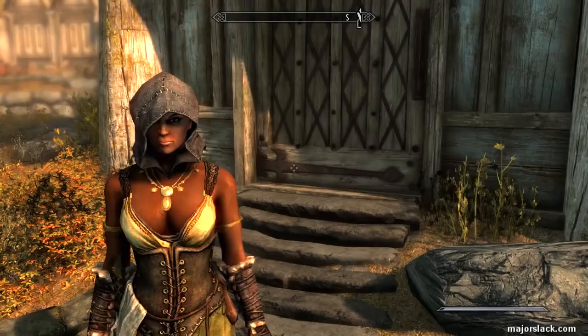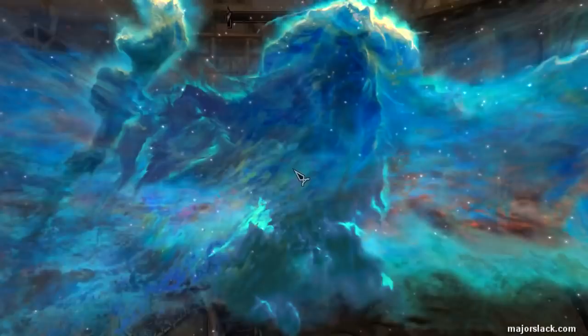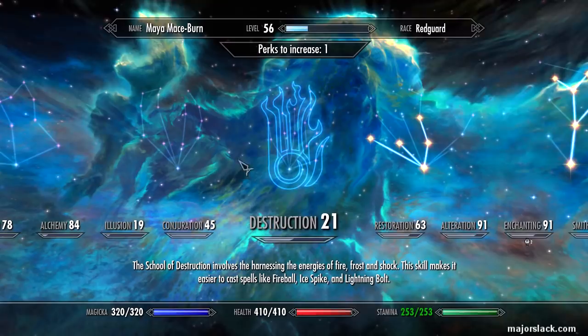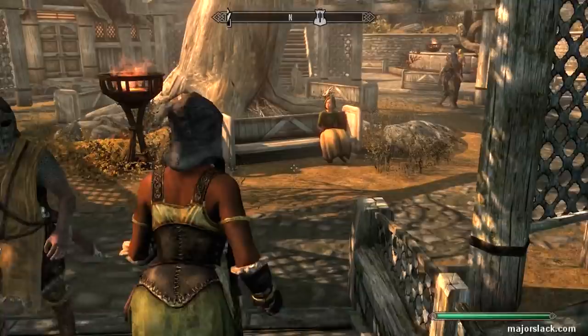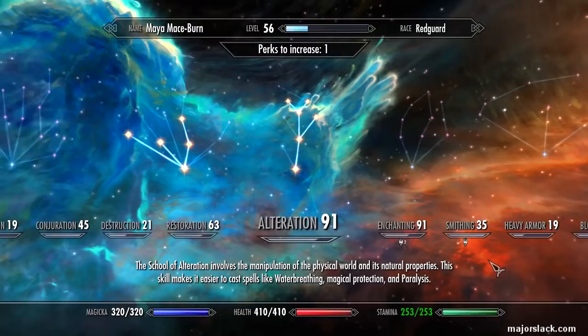Welcome back. Previously I took on survival mode for the first time, then ran through the Skyrim main questline in survival mode - that's how I got my character Maze Burn to level 56. Also check out the one-handed build 'Overdrive' where I did a few touch-ups with Maze Burn. So that's how I built up my character.